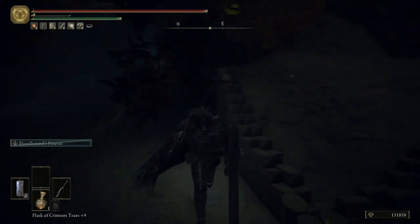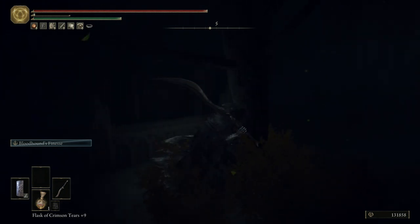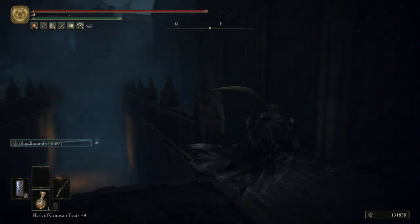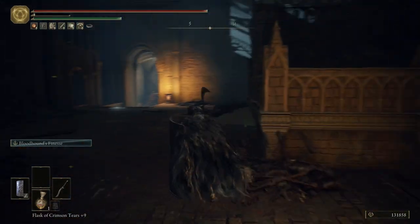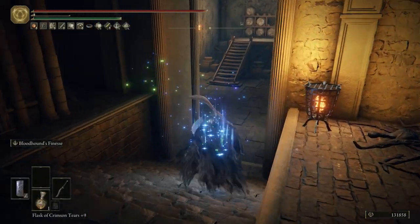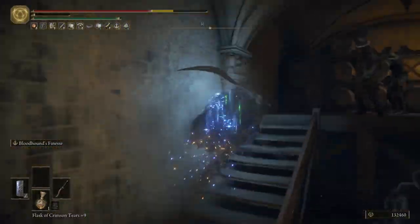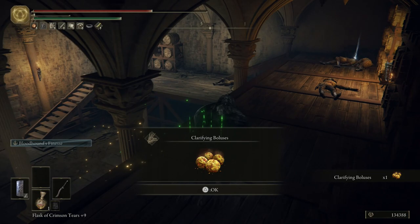I was actually going to start this episode by grabbing that talisman but I forgot. Let me read this. I guess there's nothing up here — this definitely looks like a spot they would put something but I guess not. I kind of feel like it would be a good idea to rest at a grace. We are going to come in here — watch out, there's going to be a lot of guys throwing bombs at us. Take that guy out. There's the bombs, oh my god there's so many of them — take those guys out, roll and rush.